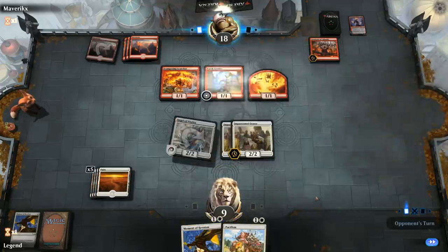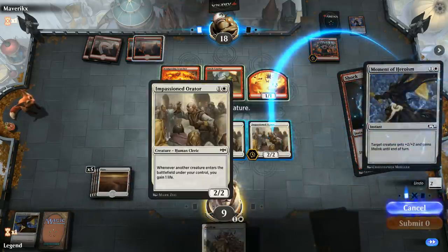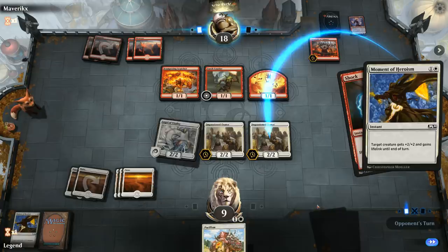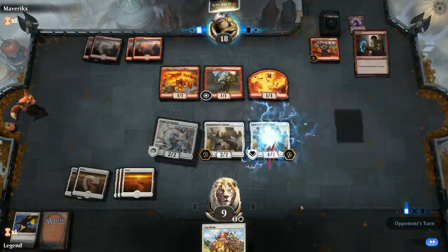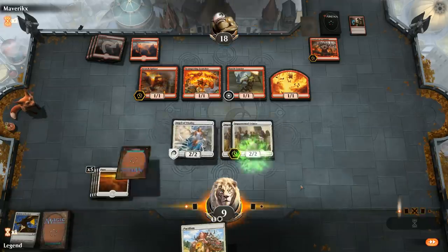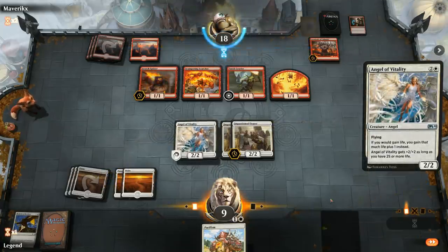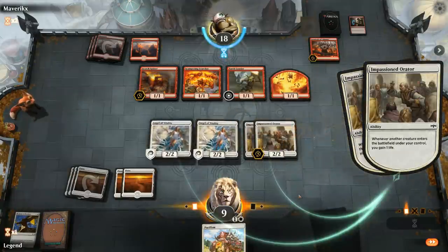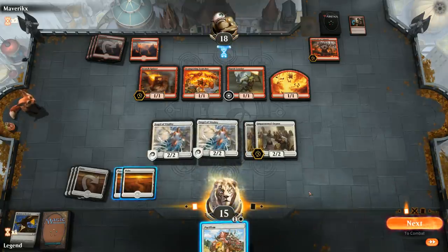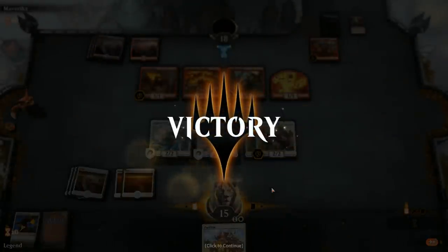It's gonna be Torch Courier and a Shock on Orator, so I'll use Moment of Heroism to save it. I could have kept back the Angel and attacked with Orator in case they went Torch Courier plus Chandra Spitfire, since that would've been a lot of damage. Another Angel Vitality is a nice pickup — that's gonna gain me 6 life, 3 from each Orator thanks to double Angel Vitality in play. Opponent scoops — they couldn't handle all the life gain from Angel Vitality, and we got there.